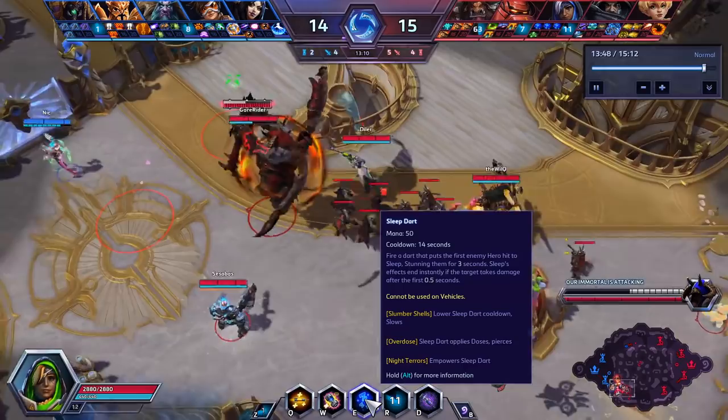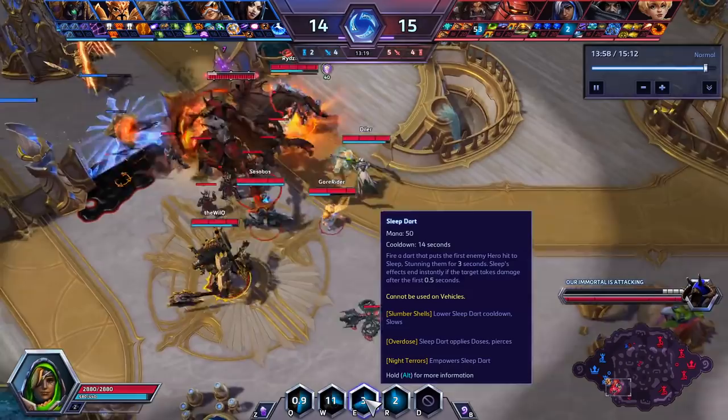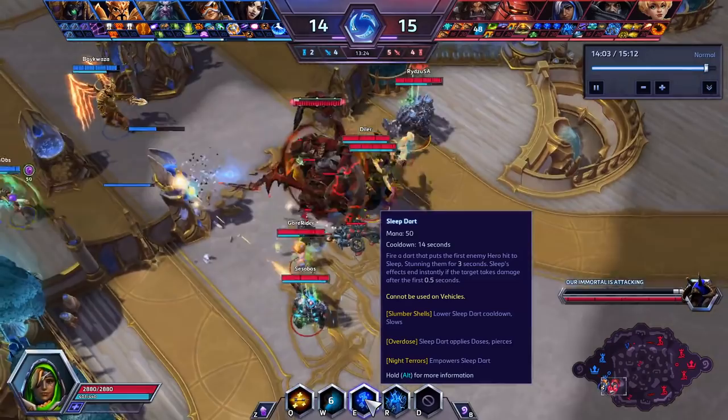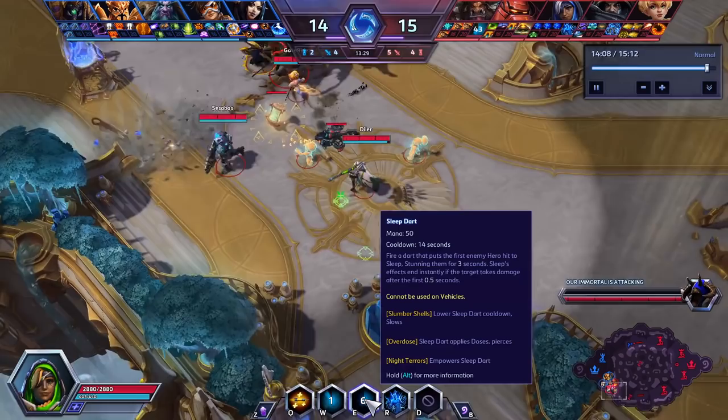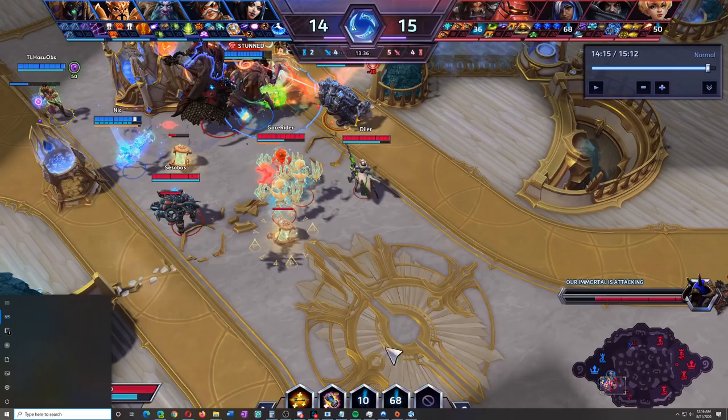They've only been barely ahead this game, but you've got to remember the players they're going against — four major pro players and then a fifth competitive player. Having an Ana survive this long against a Tracer Malfurion is incredible, and it's because he's playing so safe from so far away and repositioning.